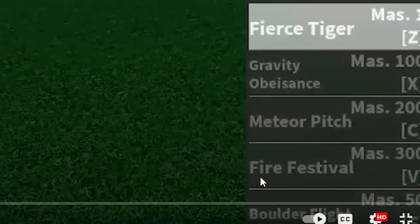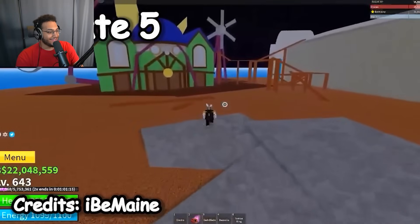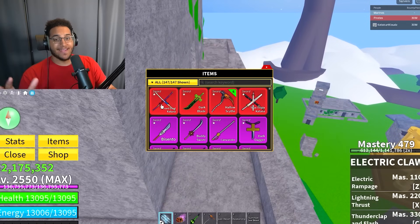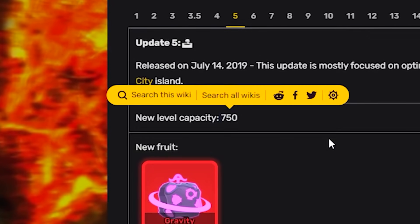The alt is no longer called fire festival. It looks like this is also when they added the Fountain City and the Frankie boss. The mastery max used to be 500, whereas now every single fruit, weapon, or fighting style has a maximum mastery of 600. Apart from gravity and Fountain City being added in Update 5, the last thing they changed was increasing the level capacity to 750, which made Update 5 a pretty good update.